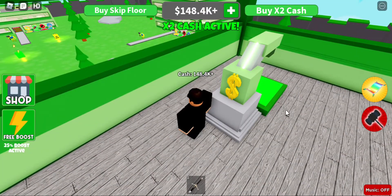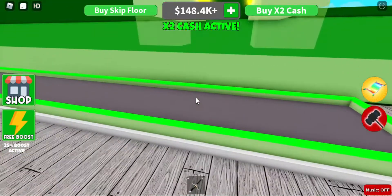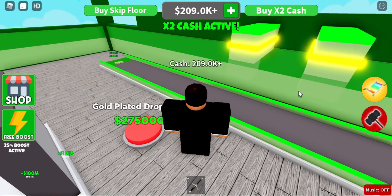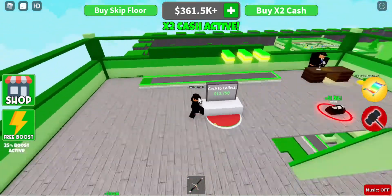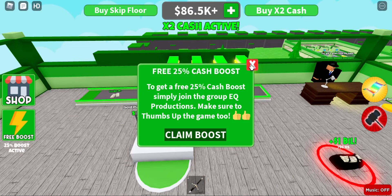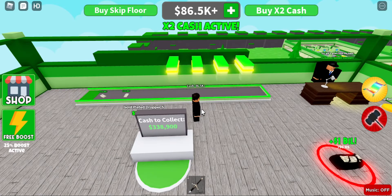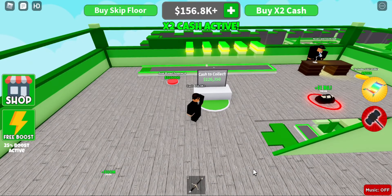I think this money maker makes 4k — not bad. That other one makes 10k, but it costs 10,000 so is it worth it, maybe. Dropper number three is 10k again, yes. The double money event is really good. Is there a game pass for after double money? I have double money plus the 25% cash boost. There's a pass for double cash on all floors, but I won't need it.